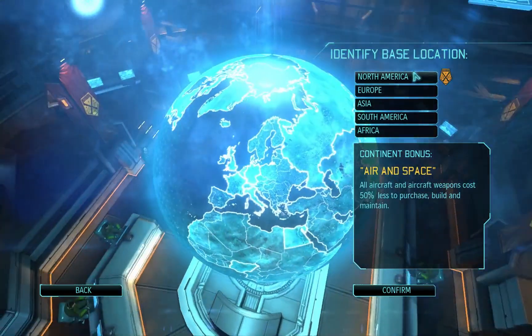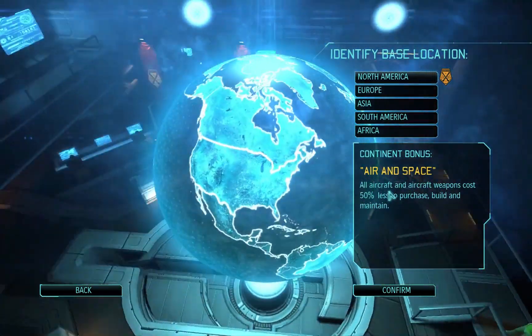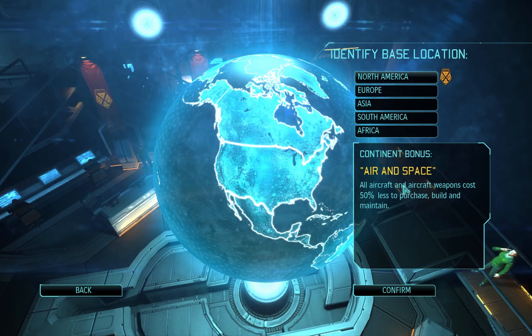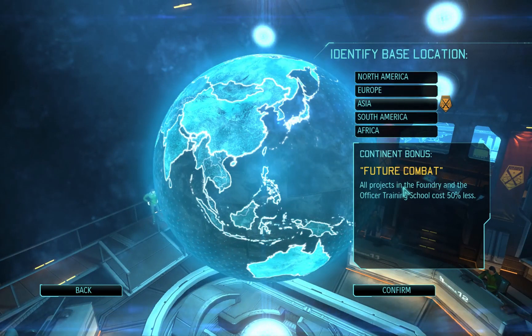Now, time for our base location. Wherever you set up your base you'll get a continent bonus. The North American continent bonus is pretty good — you'll need aircraft, and aircraft are important in this game, and you'll get 50% off, which saves a lot of money. There's also Expert Knowledge for laboratories and workshops, which is good late game. Early game you probably won't have many workshops and labs running.